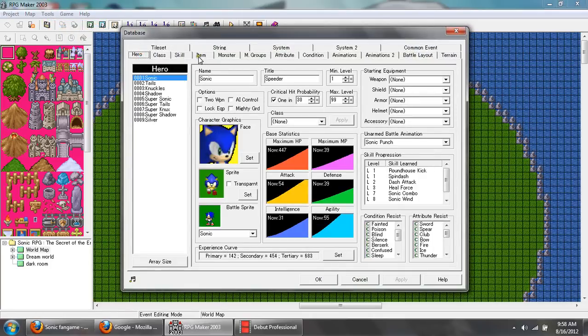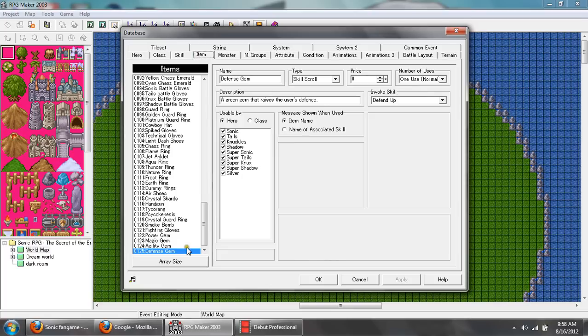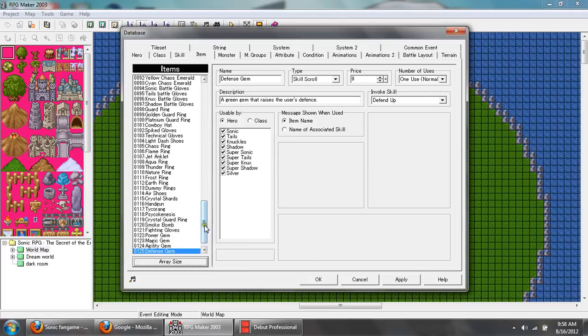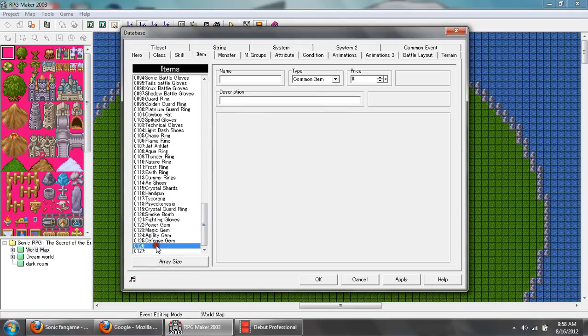We're going to use my Sonic example and go to the database. First, go to Items, then resize and make a new weapon. I'm going to type in 'Sonic Battle' — sorry, the keyboard's a bit busted but it works.